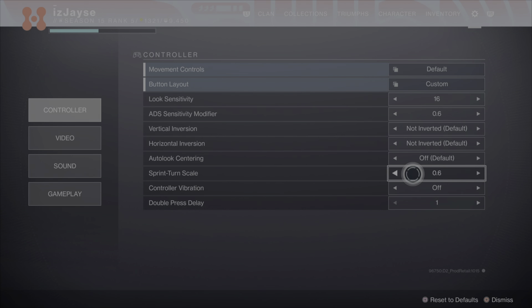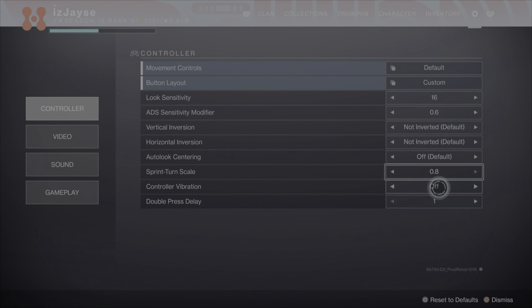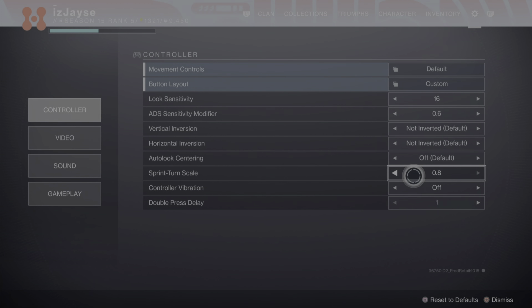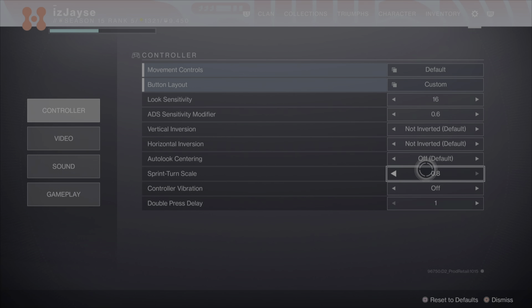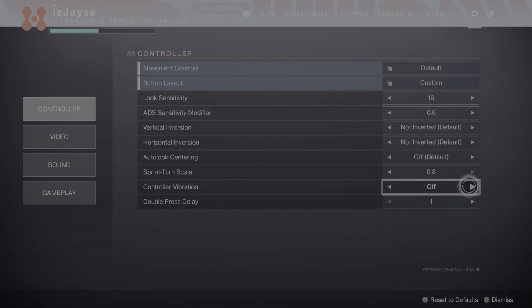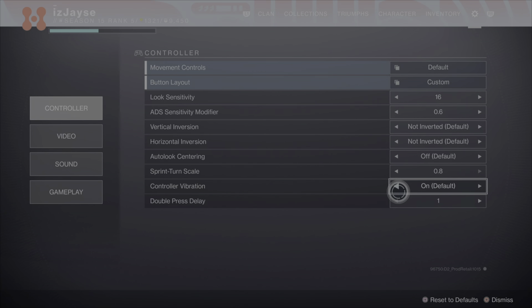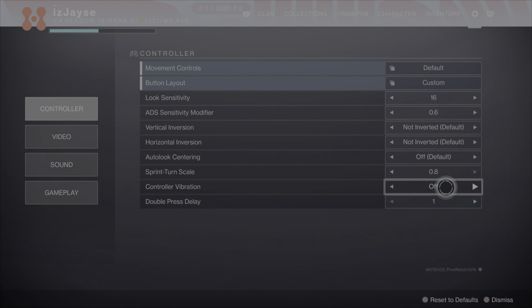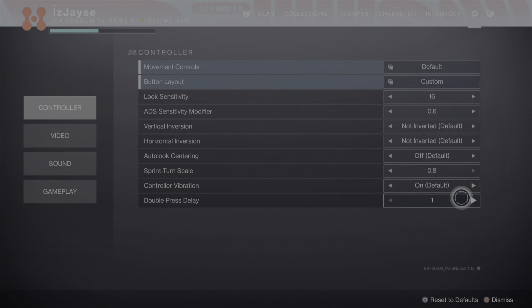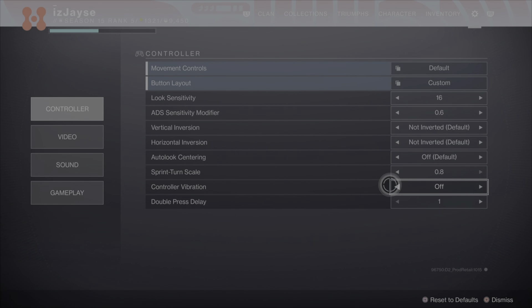Spread turn scaler — you want to max that out all the way. You want to be able to do the backwards sliding like people do on PC. On console you can kind of do it now if you max it out — you can slide and look backwards while you're sliding, behind you. So that's really cool. Have that maxed out. Controller vibration — you want to have that off. All that does is mess with your aim, make your controller vibrate when you're trying to aim. It messes up your instinct aim, so always have that off so you can have full clear focus on just aiming.